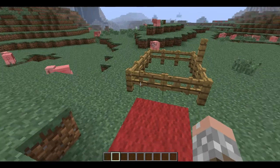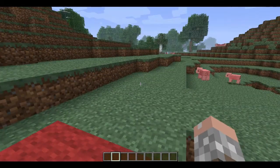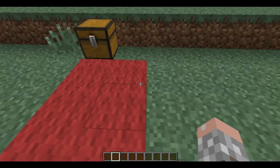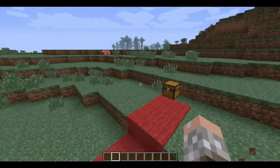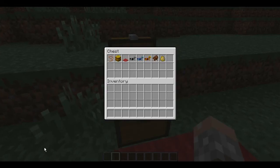Hello guys, this is EulishTheGank, and today we are doing a snapshot — not really a review, but I'm just looking at a snapshot for the 1.6 Minecraft version, snapshot 13w16a, and it adds horses and carpets.